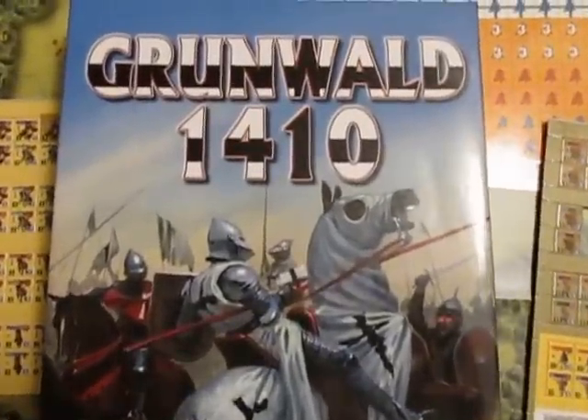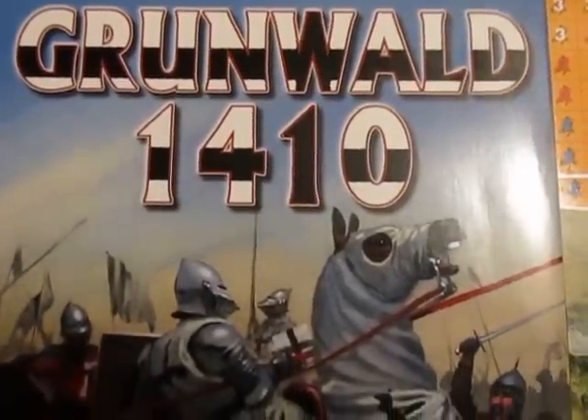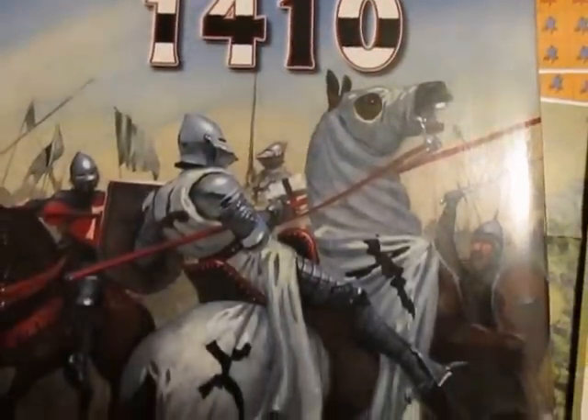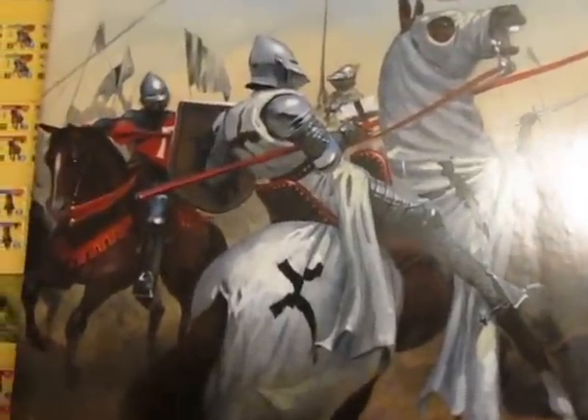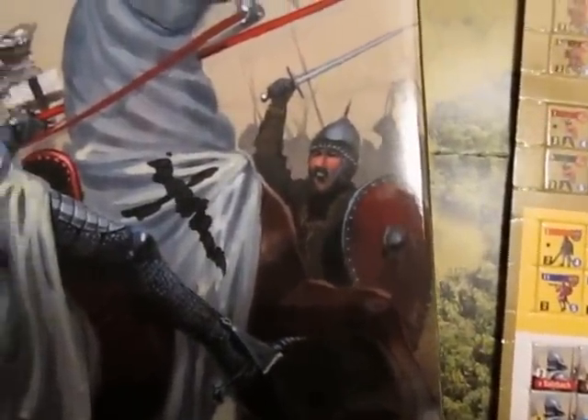This is the box cover, and if you can't tell with the black and white cross markings, it is a Teutonic knight battle against — I believe — that is a Lithuanian knight there. And we have a Tartar swordsman there, it looks like.